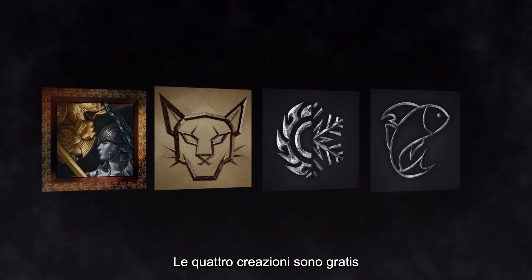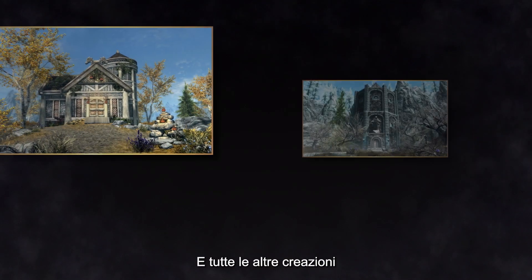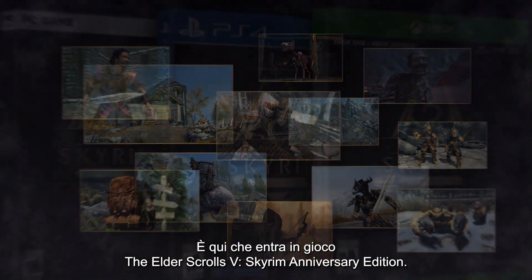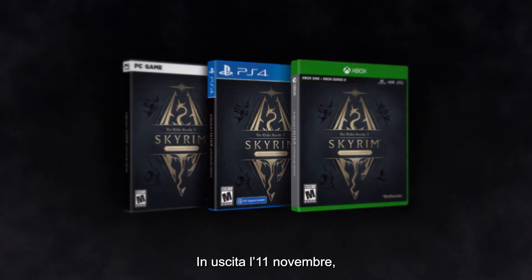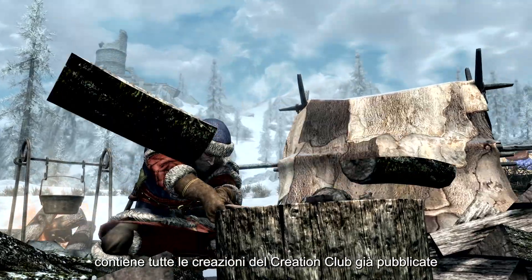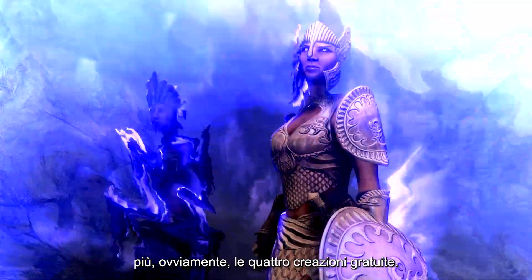Those four creations will be free for all owners of Skyrim Special Edition. But what about all the amazing creations already released for the game? That's where The Elder Scrolls V: Skyrim Anniversary Edition comes in, releasing on November 11th. Skyrim Anniversary Edition comes bundled with all previously released Creation Club creations, along with the four free creations, of course.